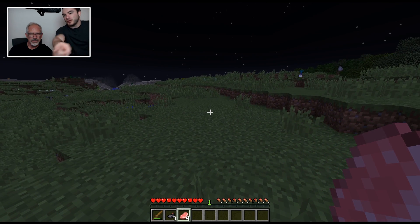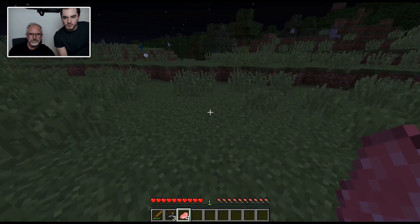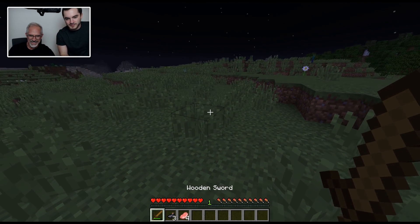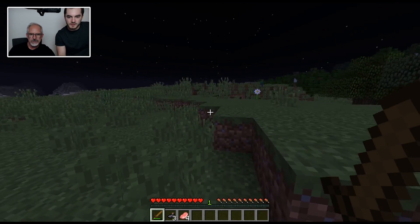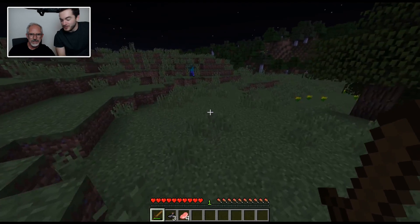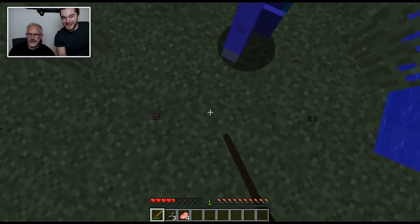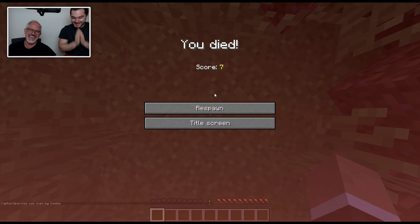Maybe we'll try zombies first — they're the easy ones. See that guy in blue jeans over there? Walk on over to him. Make sure you're on your sword — you don't want to be hitting him with meat. Just walk over to him. As soon as he gets close, hit him because he'll do damage to you. Just slam away at him. You died. You've gone from looking too high to now looking at the ground — you need to find the middle ground.